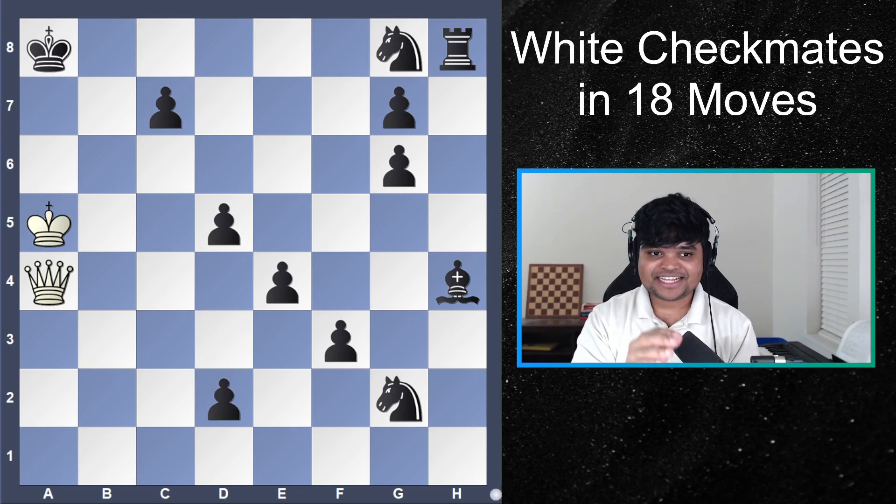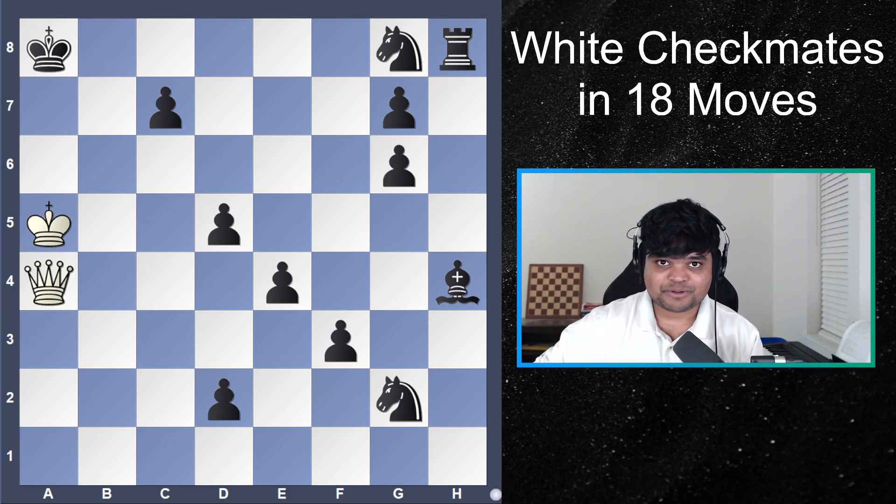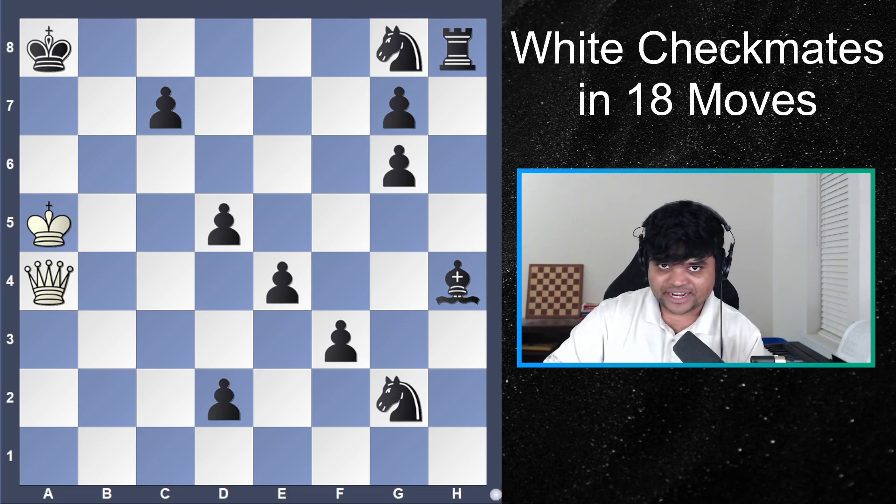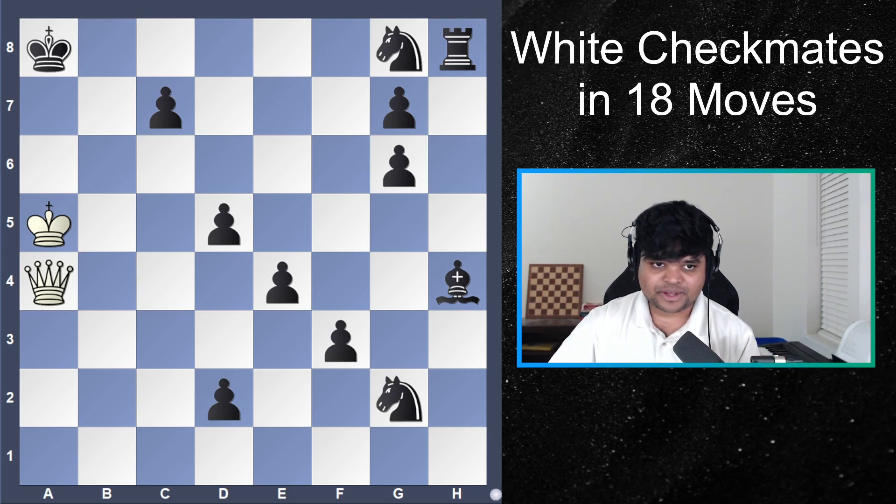This puzzle is white to move and win in 18 moves — checkmate in 18. Even Stockfish has trouble solving this for a long time if you plug it in. Pause the video if you want to find it yourself. I'm about to give you some hints and dive right in.